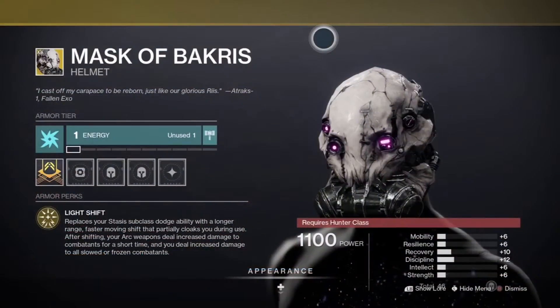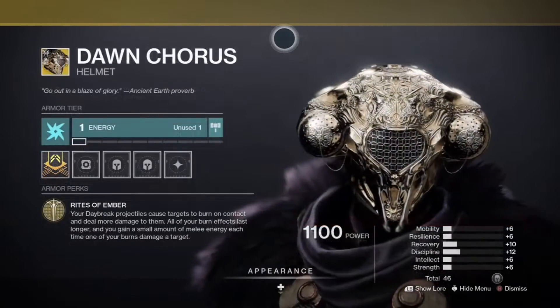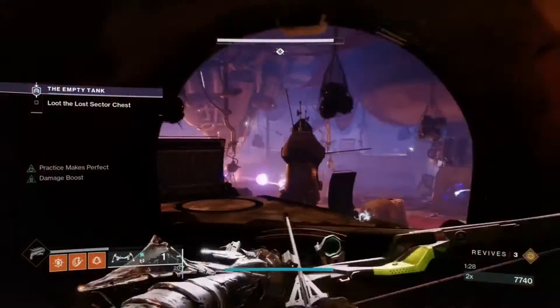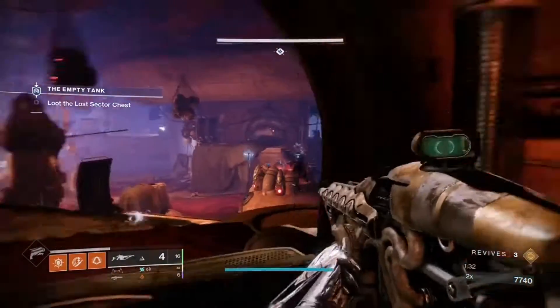The rewards dropping today are exotic head armor — the Mask of Bakris for Hunters, the Precious Scars for Titans, and the Dawn Chorus for Warlocks. There's also a chance of receiving other exotics from the loot pool, enhancement cores, and enhancement prisms.